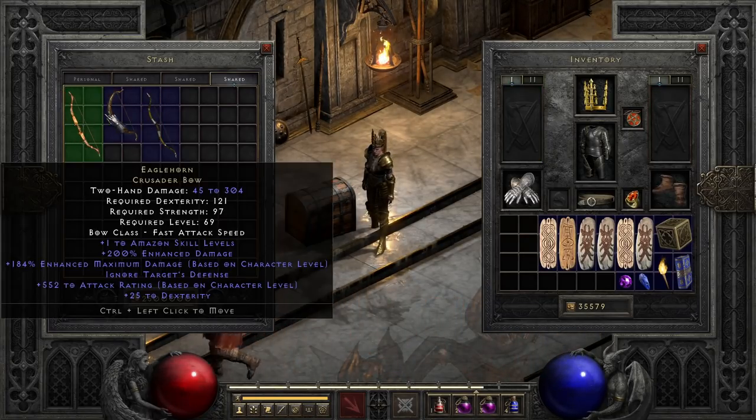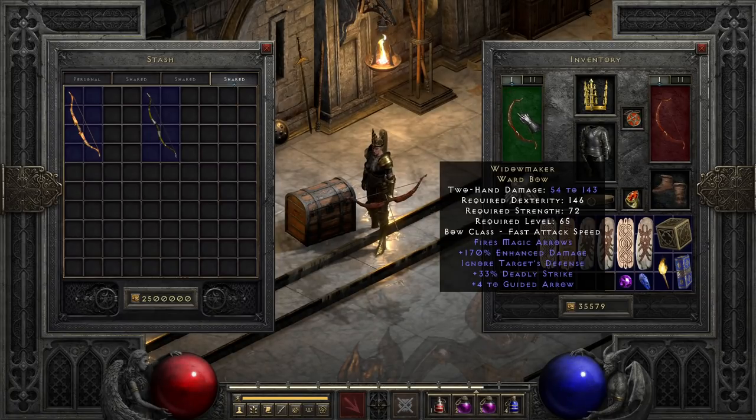After that we have Widowmaker, which falls into a weird space of either being adored or not even acknowledged by most players. Overall, it's actually a fairly fun choice for niche builds, and even non-Amazon bow variants can get a decent amount of use out of it. This is because it packs magic arrows with ignore target defense, along with classless Guided Arrow, meaning any character can use it — all of that with okay damage and Deadly Strike. Personally I like it a lot, even though I only very rarely have the opportunity to actually use it in a build.